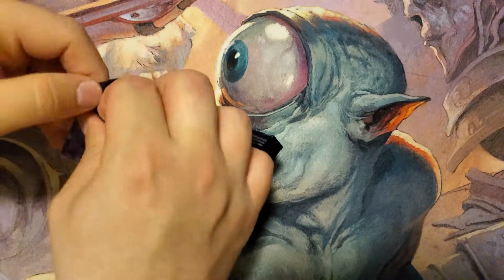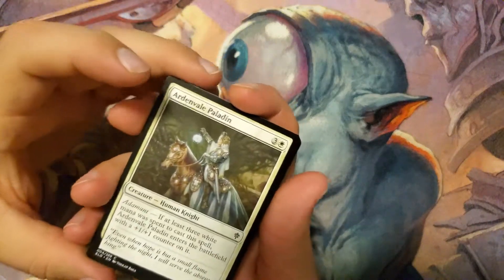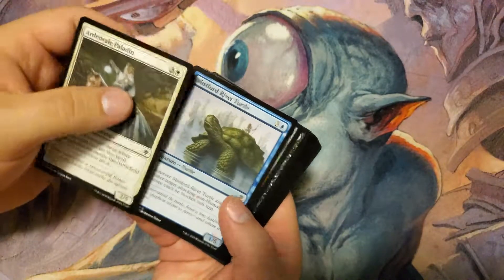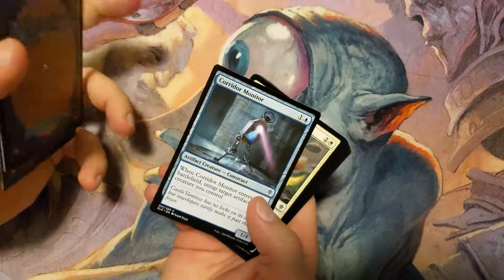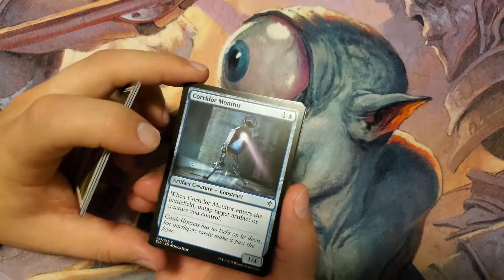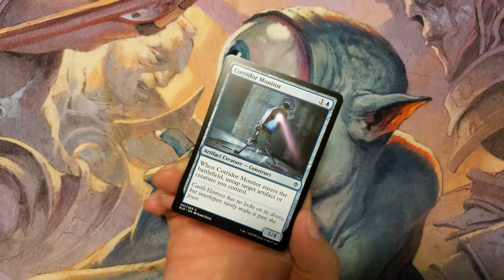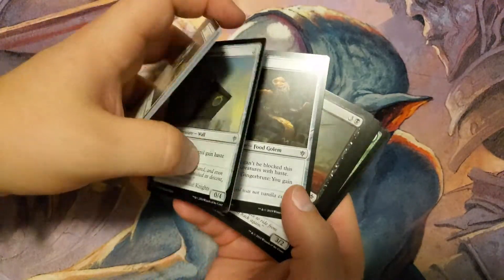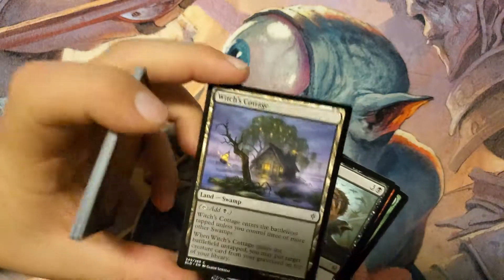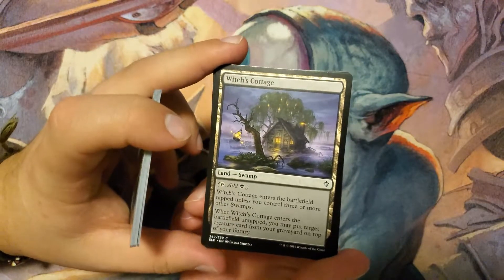We got some good pulls off these — can't argue with that. The Great Henge pull was crazy. For my last pack: the Three Little Pigs, Corridor Monitor — I love this card. I have a couple Tezzeret decks and this is a must-include. You can make really good combos with it, like a Voltaic Key. It's super cheap — a 1/4 for two mana. Got another Ginger Brute and Witch's Cottage — basically the Swamp version of Dwarven Mine. If you have three Swamps it comes in untapped, and if it enters untapped you can return a creature card from your graveyard and put it on top of your library.